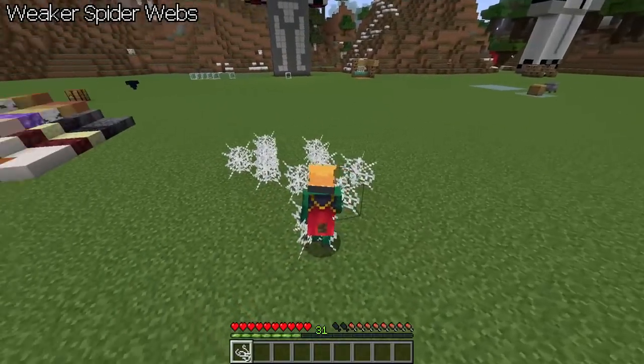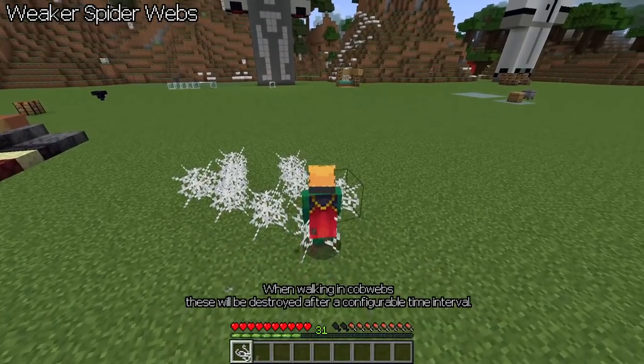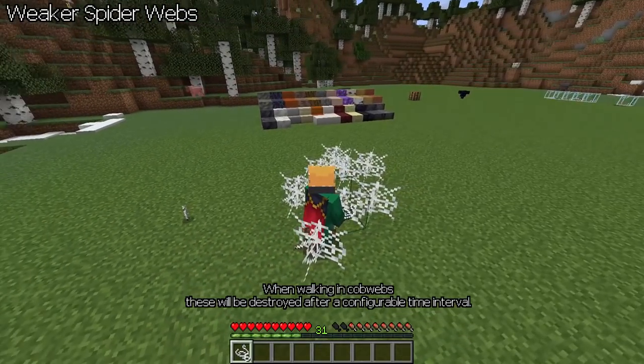Weaker Spiderwebs. When walking through cobwebs, these will be destroyed after a configurable time interval.